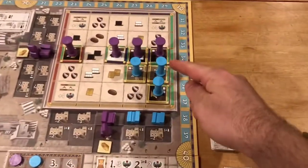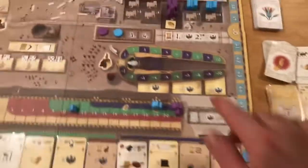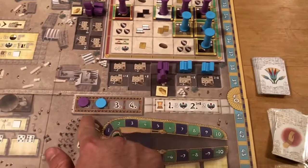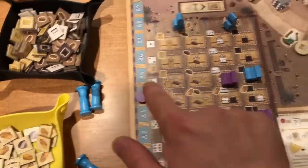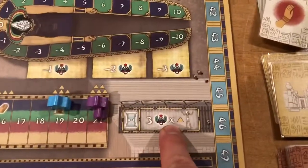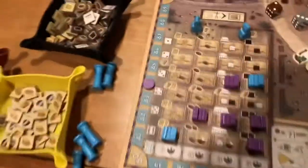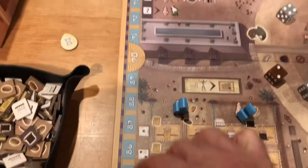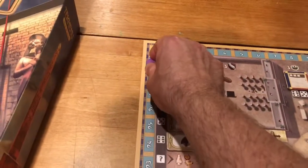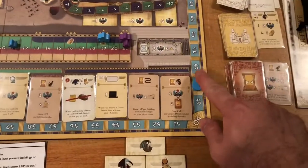I have this pillar worth one, this pillar worth one, and this pillar worth one — that's three. Not so good. Then whoever is in the first spot of this track gets three points — that's him. The second spot only scores in a three or more player game, which doesn't apply here. Then we score for happiness — three times the number of triangles. He is a happy camper — he gets 15, going up to 99. I am not so happy — I only get three points.